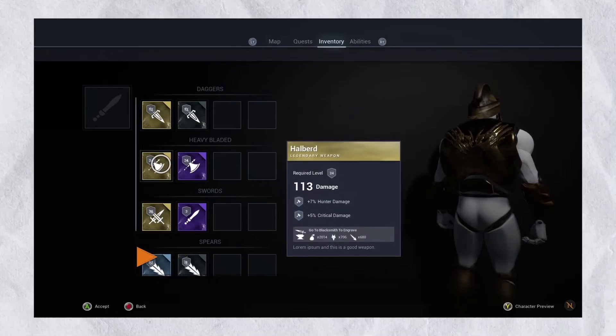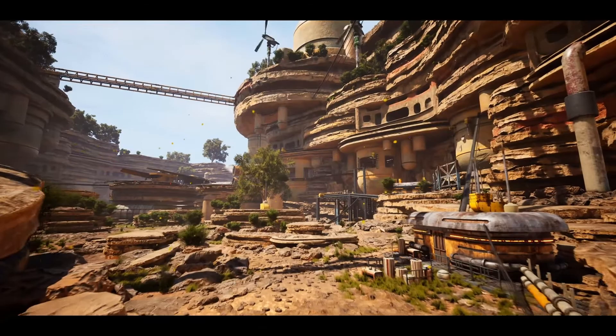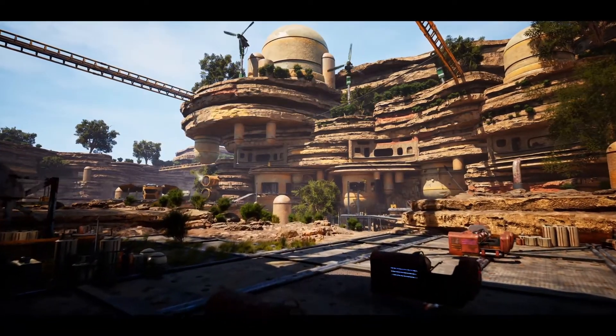The last environment asset is the science fiction valley. It has 90 different meshes. If you are making a project with a desert biome, you can definitely use it. And even if you are not, just grab it while it's free — you can never know what you will need in the future.